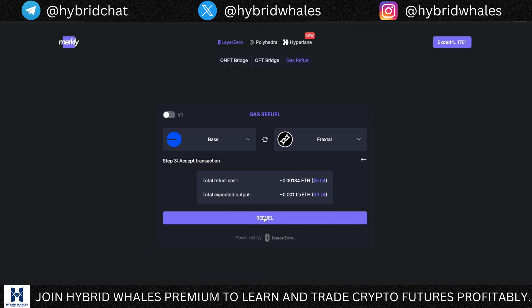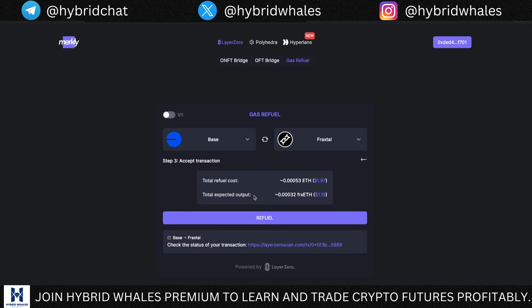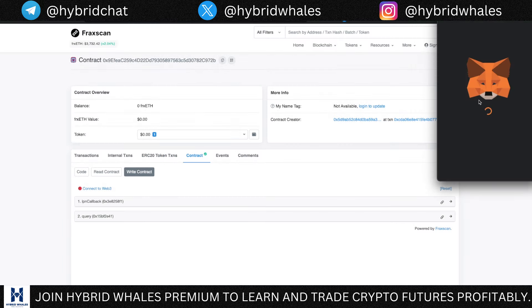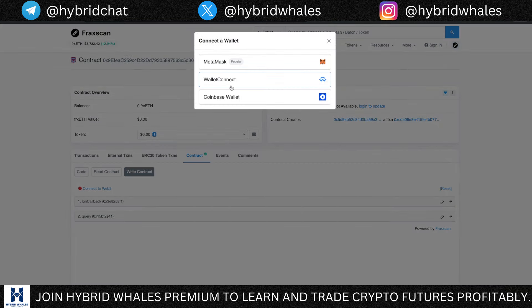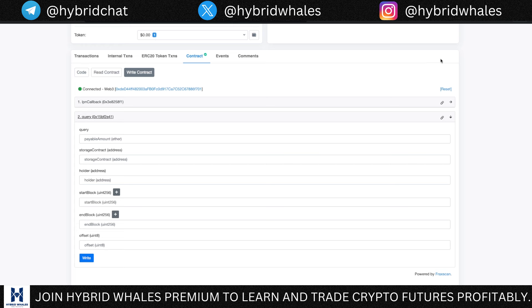Click 'Preview transaction,' then 'Refuel,' and confirm in your MetaMask wallet. You can reduce the amount of gas you send — just slide it down to about one dollar, which is more than enough. Once this is done, come back to the FraxScan page, click 'Connect to Web3,' select MetaMask again — this will prompt you to add Fraxtel mainnet, so click 'Approve' and 'Switch network.' Once connected, you should see a green dot instead of a red one.